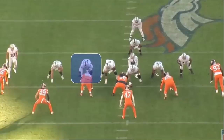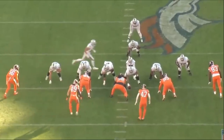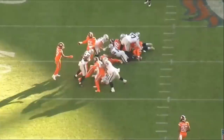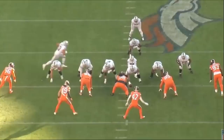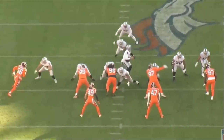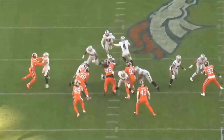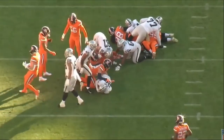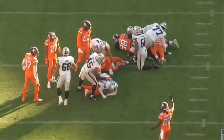On third and two, the Raiders have the confidence to run it behind Thayer Munford, their biggest offensive lineman. That confidence from the coaching staff is what you want to see. It's a really nice block — good job making contact with number 99. Munford turns his body and that small turn is just enough of a crease for Josh Jacobs to run it right through that lane. The Raiders get the first down on this play.